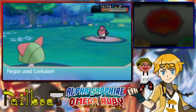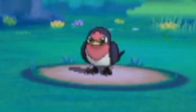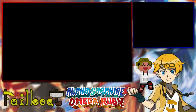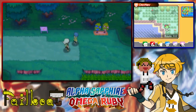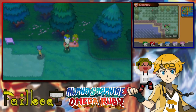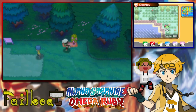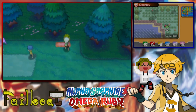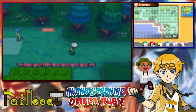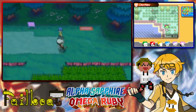Dear God, it freaks out for things. You saw nothing — seriously, all these faces are like 'you didn't see that, right? You didn't see the mistake I made.' No one saw that, no one. Please don't tell my family. And we got berries — Oran Berry, two berries, I will take those. That's another thing: I can equip berries for my Pokemon. Certain berries like Oran Berries — I can give them to a Pokemon and if they start to get low on health in battle, they will heal themselves, but only once.